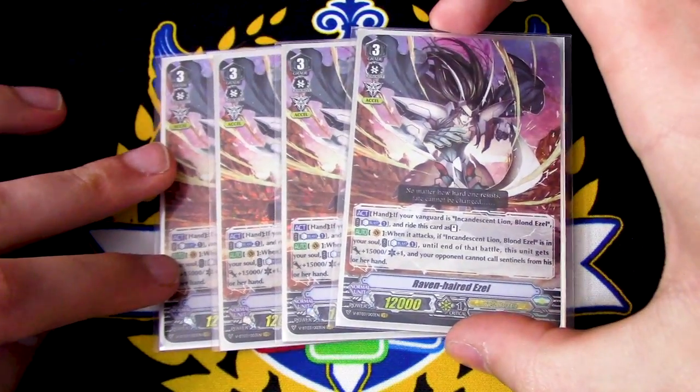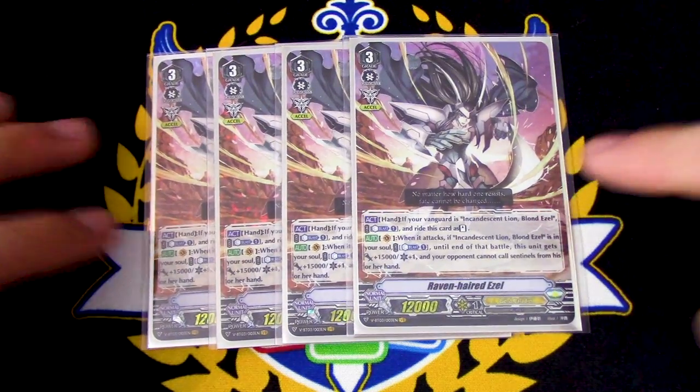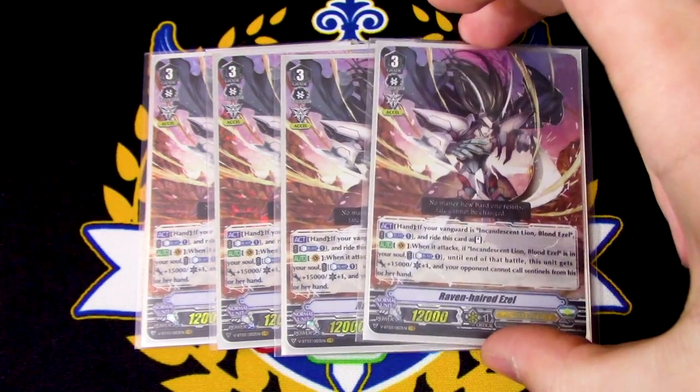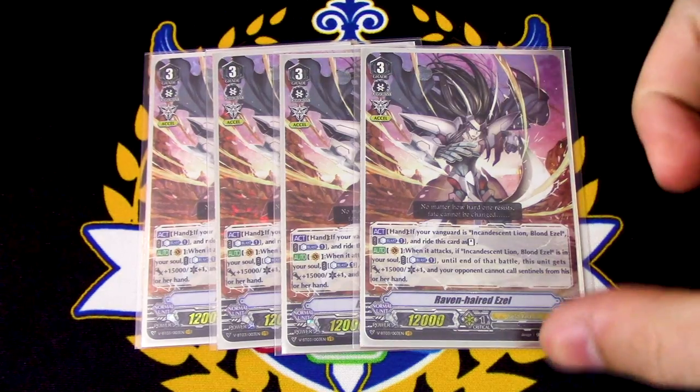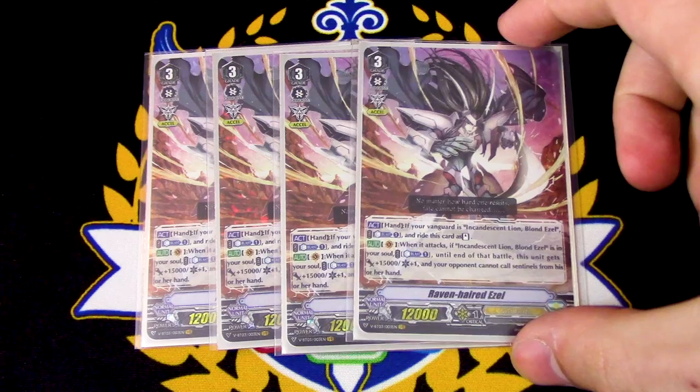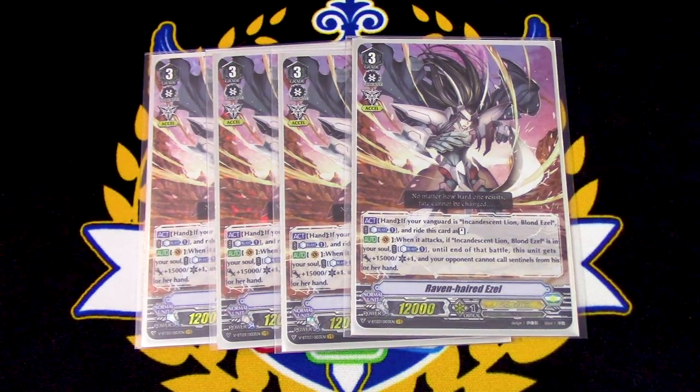Brand new grade 3 VR. Raven-haired Ezzel's skill is when it's in your hand during the main phase, if your Vanguard is Incandescent Lion Blonde Ezzel, you Counterblast 1 and ride this card as stand. So for whatever reason your Vanguard's rested during your main phase — hey, that's to counter Zan-Zan Baku. Its other skill is when it attacks, if you have Blonde Ezzel in the soul, you Counterblast 1, and until the end of the battle, this gets 15k and an extra crit, and your opponent cannot guard with Sentinels from their hand.